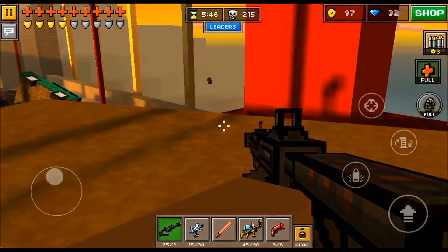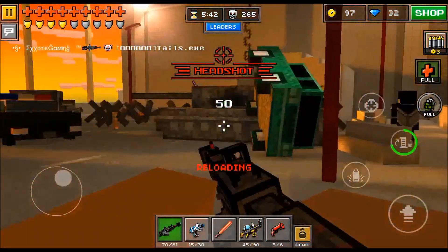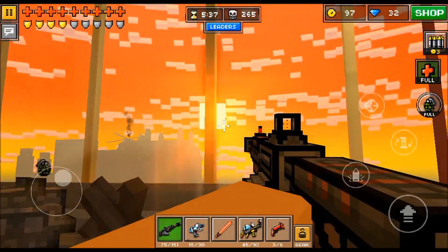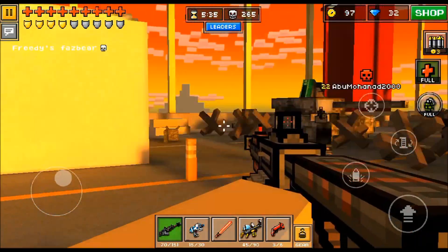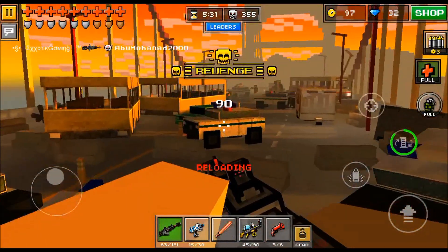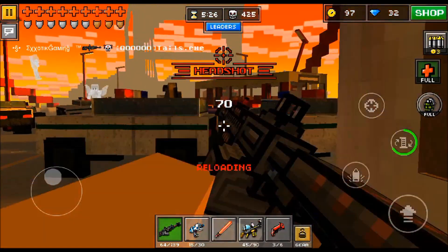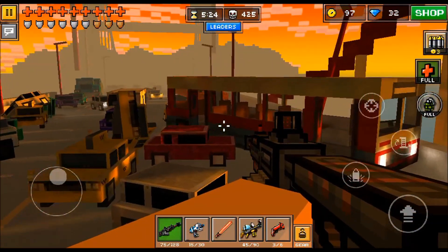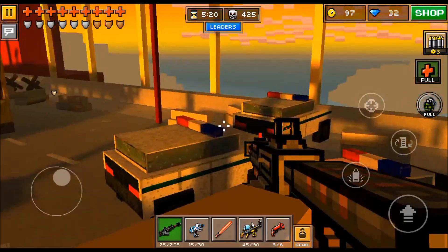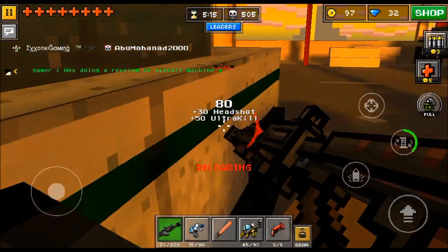It has a pretty fast firing rate — you don't have an extremely slow firing rate with this one, so that's a good plus. And as long as you keep killing people, most of the time people drop ammo, so you're going to have like an infinite supply of ammo. You're never really going to have to worry about running out. As you guys can see in this match, I'm really taking out a lot of people very quickly without worrying about ammo at all.